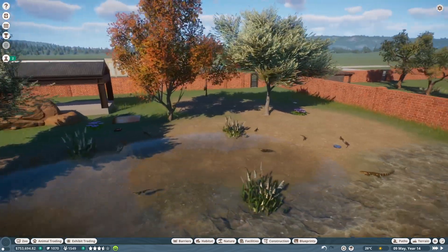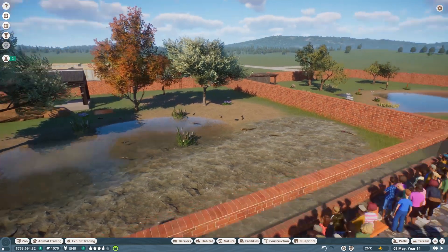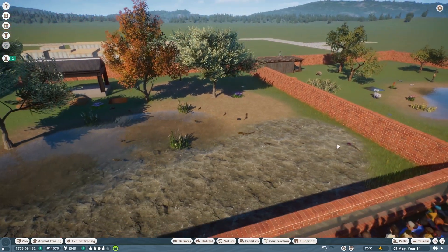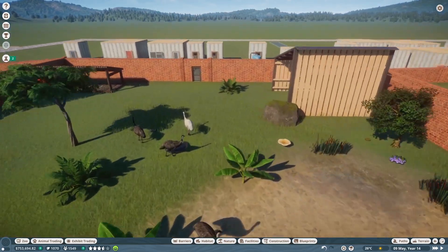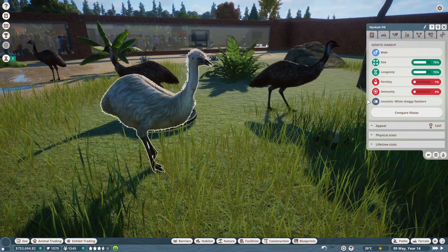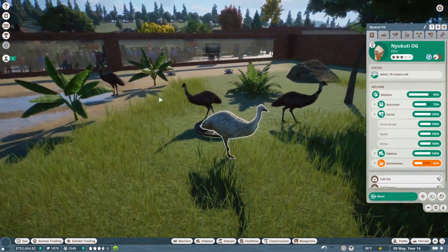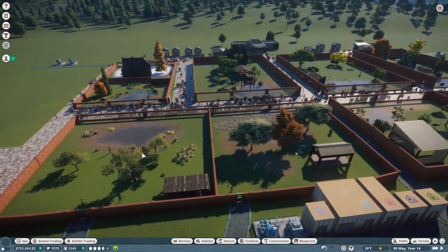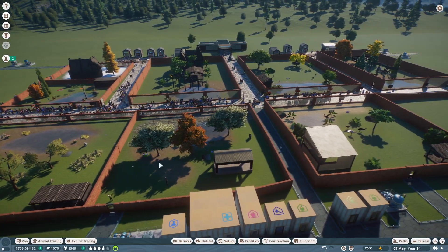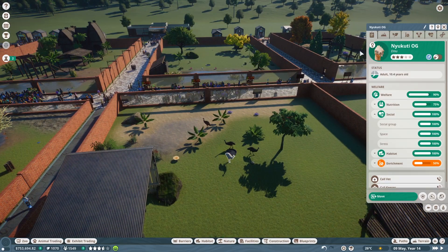In this habitat we have what's left of my Nile monitors — I think there's just two adult females left in here, and all the babies we're going to release into the wild once they grow up. I also got a leucistic emu for around 200 conservation credits — I'd never seen one before. He's been breeding a little bit with the females but we haven't gotten another albino yet, which is a bit disappointing. The monitors sell for about 40 per when you release them into the wild, but they breed so much that they've been a good investment.